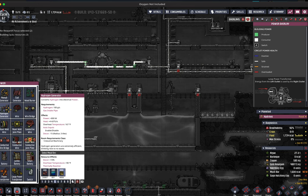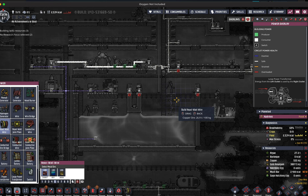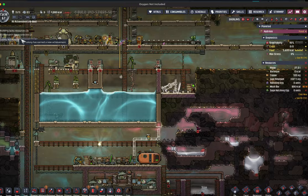Another nice thing about this SPOM setup is that it produces more hydrogen than it uses to sustain itself. So I decided to route any excess hydrogen into a different hydrogen generator that could be plugged into my main grid. I wanted the location to be somewhat out of the way, but not so far that dupes would have to travel a long distance in case there were any issues. I considered this a temporary spot until I built my larger centralized power room.